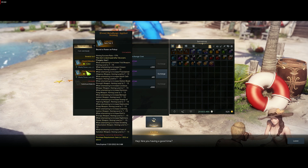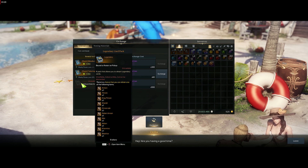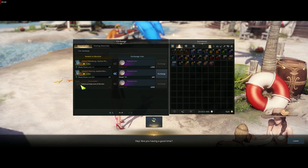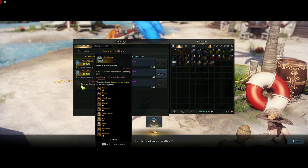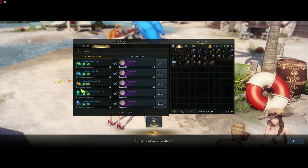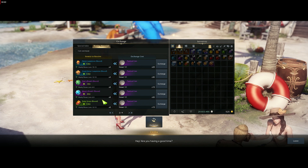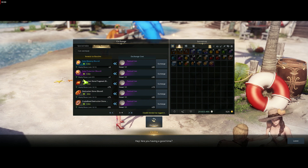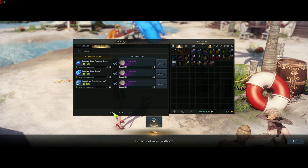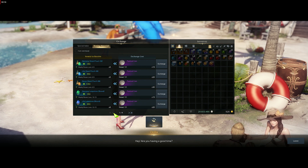We actually have legendary honing books included this time, which will help you from 1370 to 1415 — so the plus 15 honing. Make sure you pick those up. We also have two guaranteed legendary card backs — roster limit only, so no weekly reset, just two cards total. Then we have honing materials: tier one, two, and three — shards, leap stones, and some juiced materials like Breath of Stars, Moons, Solar Graces, plus Destruction Stones and Guardian Stones.